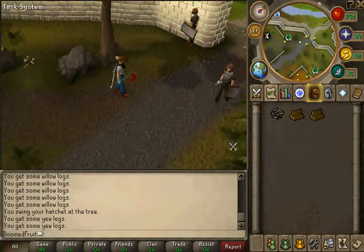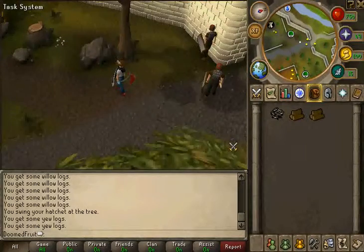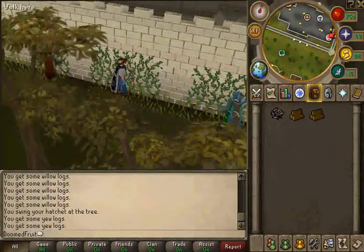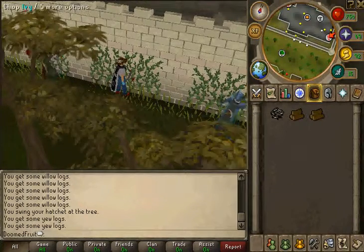Alright guys, so that's really what you do for 60 to 68. There's a bank down the path back over there that you can use to bank your yew logs.